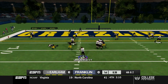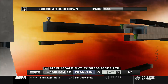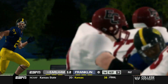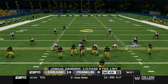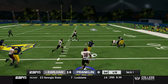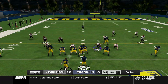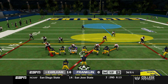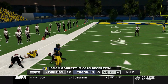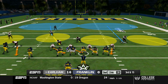We go for it on fourth and two — Miami drops back and finds Adam Hill the Third in the end zone. Touchdown Earlham! Love being aggressive on fourth down. We're up 16 to nothing but we've been struggling to finish drives — four trips to the red zone, three ending in field goals. Franklin is starting to put together a drive with Adam Garrett picking up yards, but we do get them to a third and long.